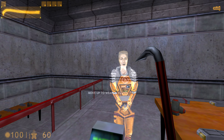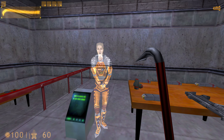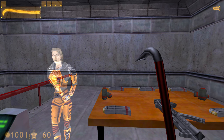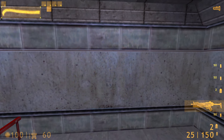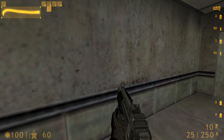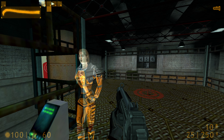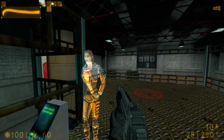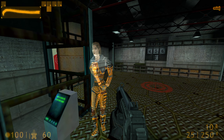Welcome to the Black Mesa Target Range, where you will receive training in firing a weapon, reloading, and firing the attached grenade launcher. Please pick up your weapon and advance to the firing station. You'll have to hit every target in order to complete the course. But if you miss the first time, don't worry — it will come around again. Try to reload during pauses, rather than waiting to run out of ammunition at a critical time.